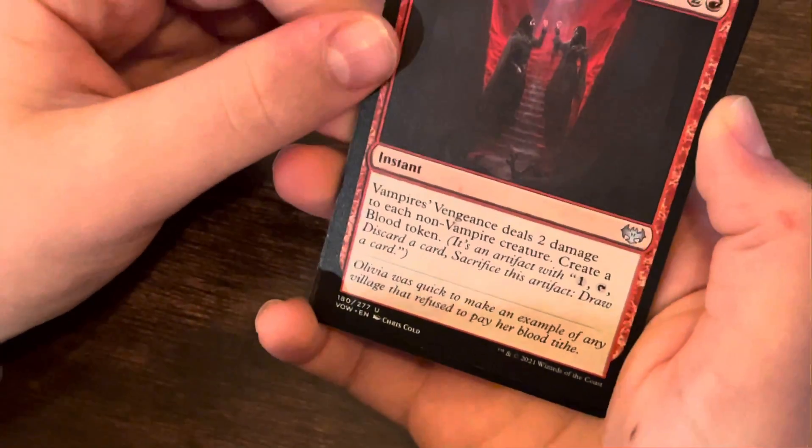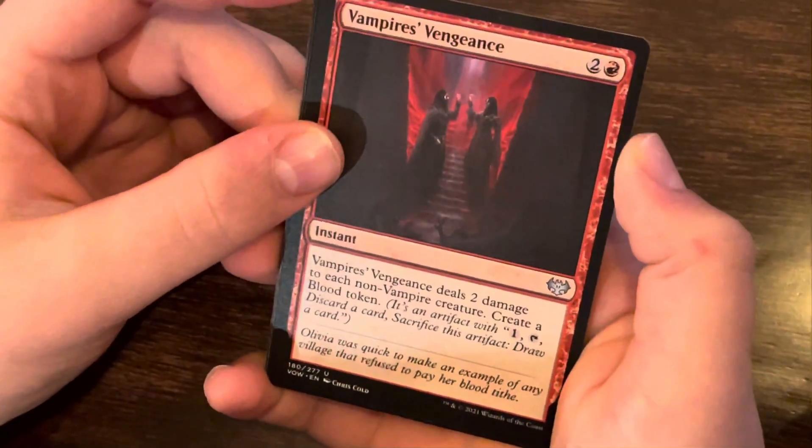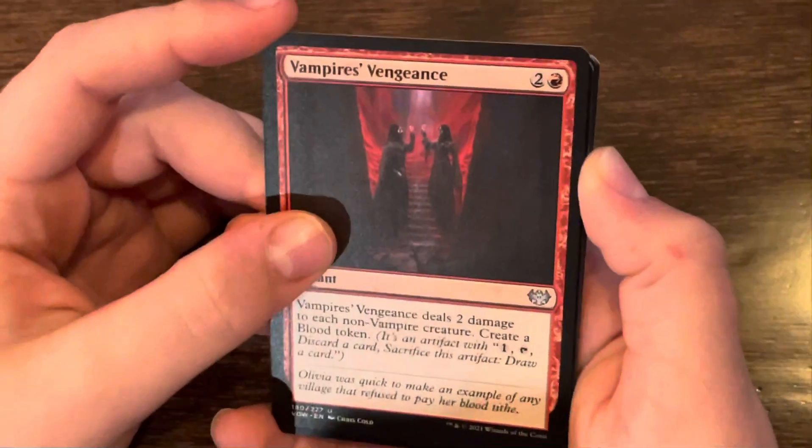Vampire's Vengeance. This deals 2 damage to each non-vampire creature. Create a blood token. That's actually pretty cool.